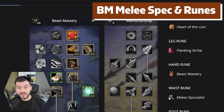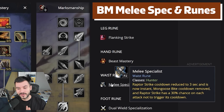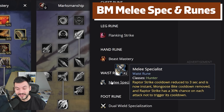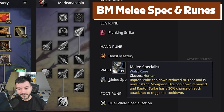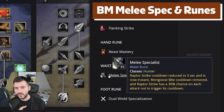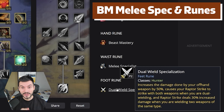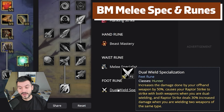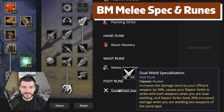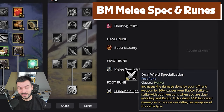For the Waist Rune we have Melee Specialist — Raptor Strike cooldown reduced to 3 seconds and is now instant, Mongoose Bite cooldown removed entirely, and Raptor Strike has a 30% chance on each attack not to trigger its cooldown. Melee Specialist works really great with Flanking Strike. And then we have the Dual Wield Specialization — increases the damage done by your offhand weapon by 50%, causes your Raptor Strike to strike with both weapons when dual wielding, and Raptor Strike deals 30% increased damage when wielding two weapons of the same type. That's why we added two fist weapons with a slow offhand. This looks really powerful and exciting to try.